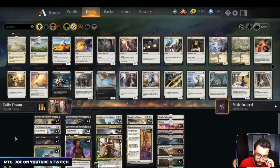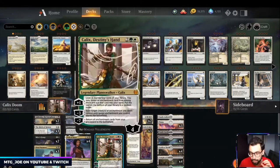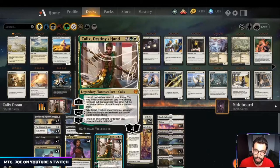So this one I'm calling Calix Doom Foretold. It's effectively a black-white Doom Foretold list with Calix in here. Calix is a green-white Planeswalker — plus one, look at the top four cards of your library, reveal an enchantment from among them, put it into your hand, essentially tutoring most cards in our deck. Minus three exiles a target creature or enchantment you don't control under one of your enchantments, and minus seven brings everything back from your graveyard to the battlefield with a replenish effect.